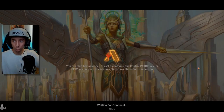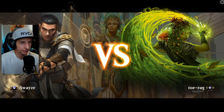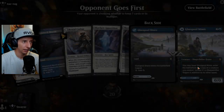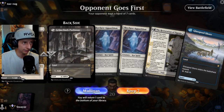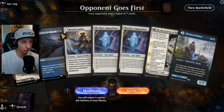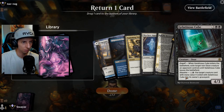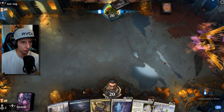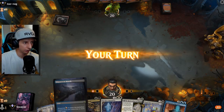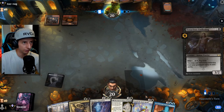That was really fun — absolutely decimating that player by stealing their own Jingataxias. Next game: we have access to a second white source for the Apparition but this is a very slow hand, so I'm going to mulligan. Turn-two Vanishing Verse hopefully gets us where we need to go — if it's an aggro deck we'll need to find a third land.